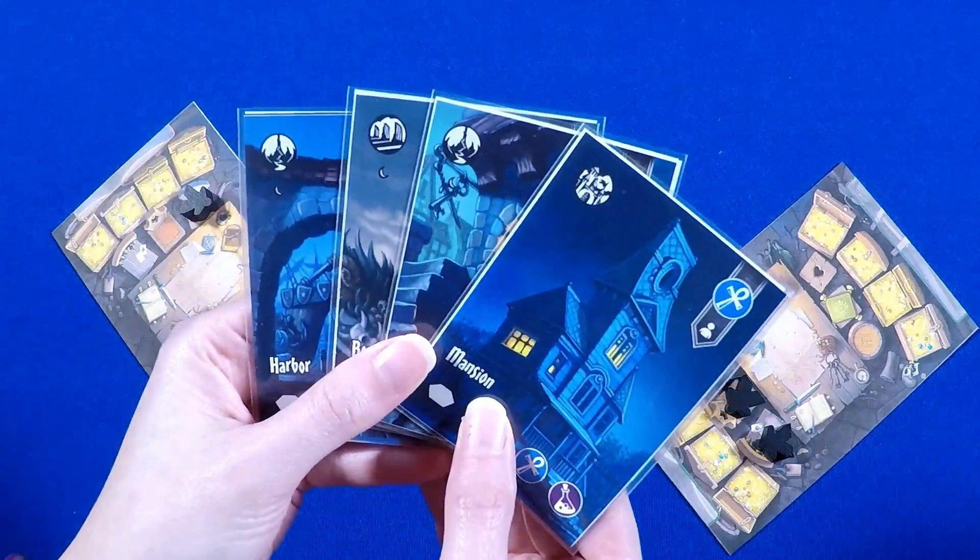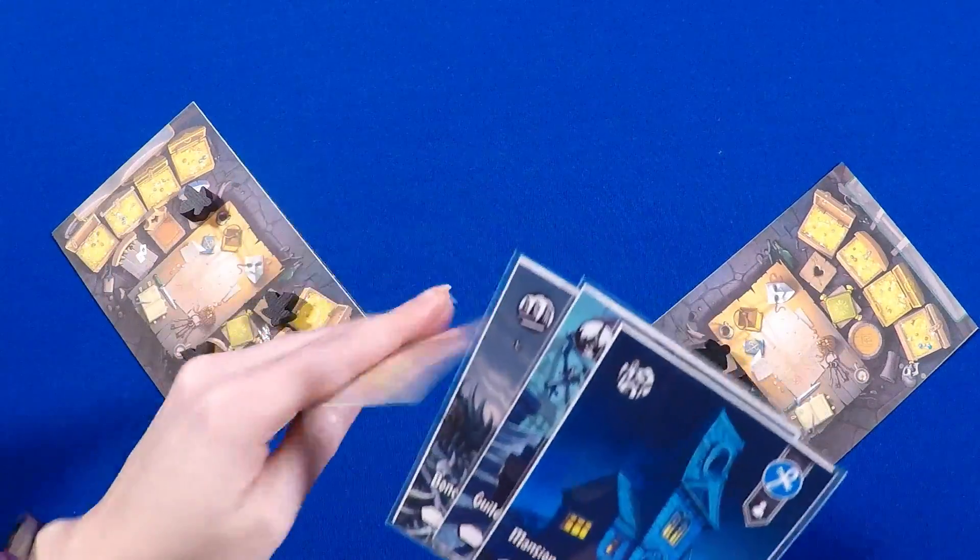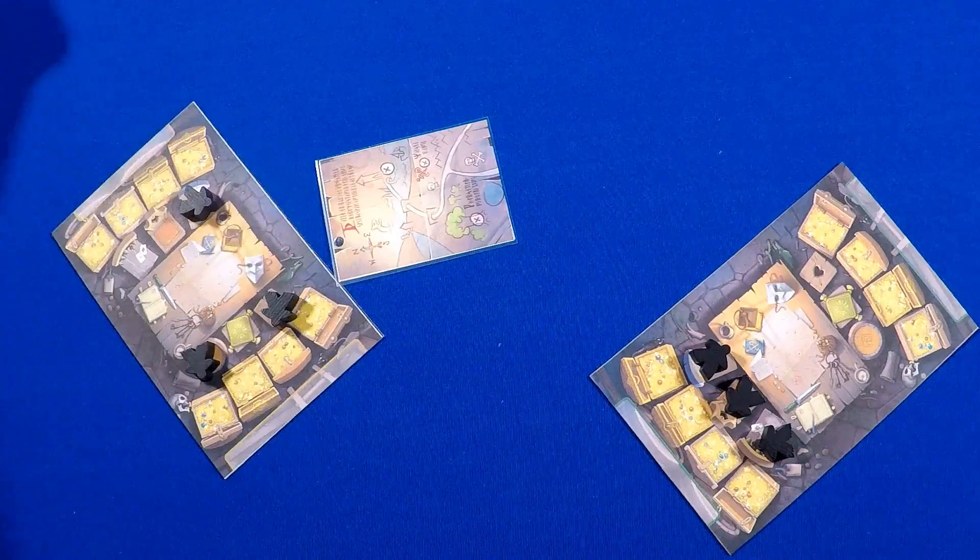The game is played over three rounds with three phases in each round. In the scouting phase, you'll draft location cards. In the thieving phase, you take your actions, and then in the cleanup phase, you prepare for the next round. During the scouting phase, each player begins with a hand of four location cards, chooses one to keep, and then passes the hand to the next player.